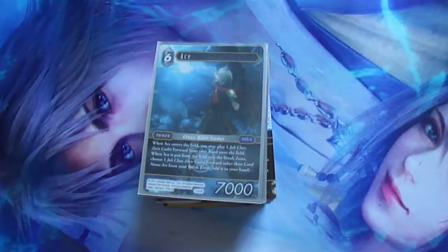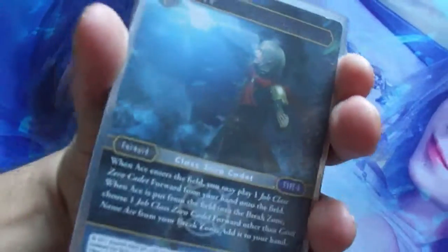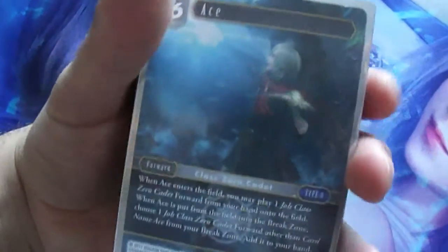We're going to do this by types. We're going to start with the Light type, which has only one card — Ace — which comes with the Starter deck. So we have Ace over here.